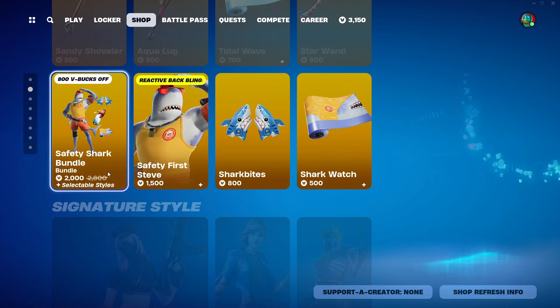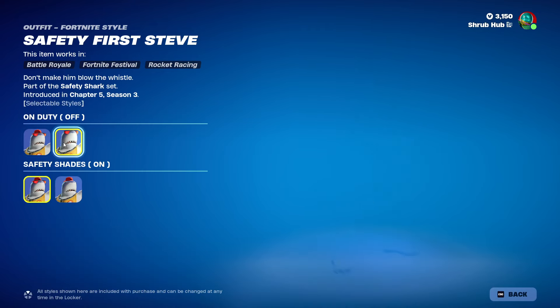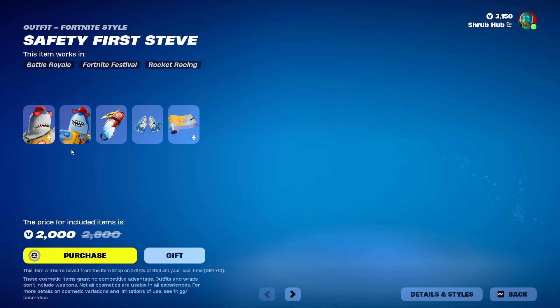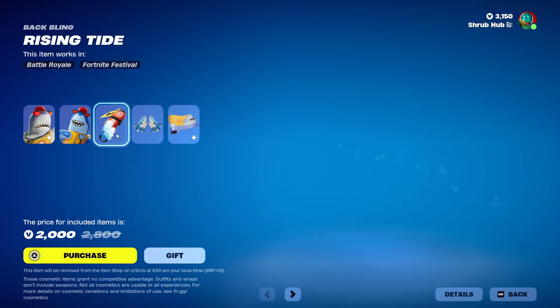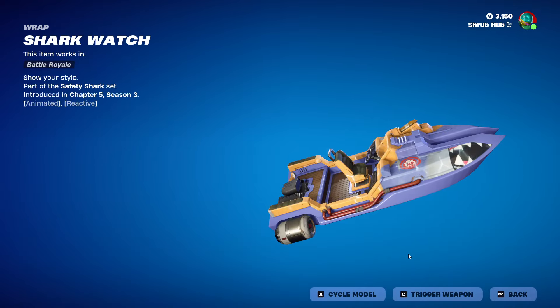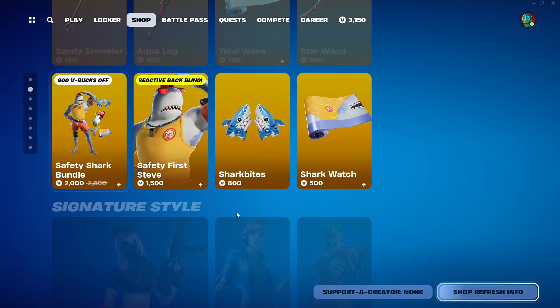Then we have the Safety Shark bundle, with Safety First Steve here from Chapter 5, Season 3. You can take off his hat and his shades. And this is his style in terms of the Rising Tide back bling. Then we have the Shark Bites and the Shark Watch, both from Chapter 5, Season 1. This wrap is reactive and animated.